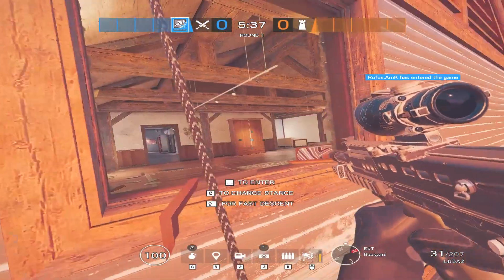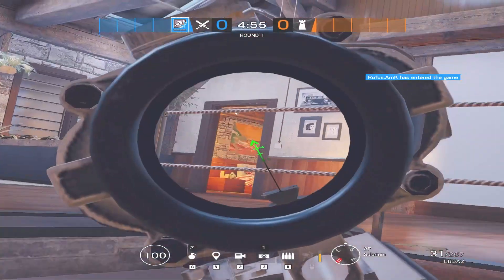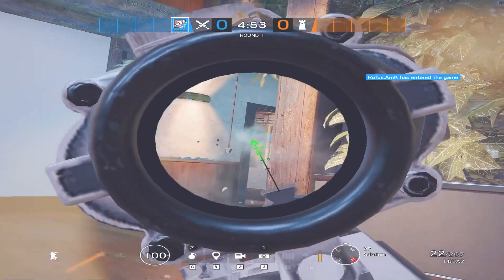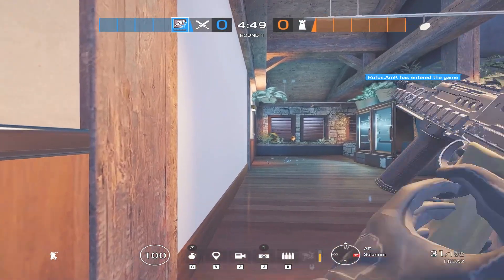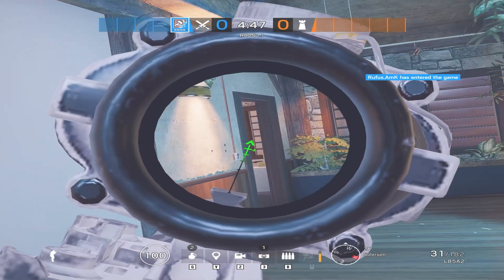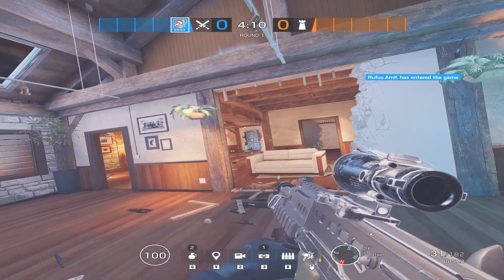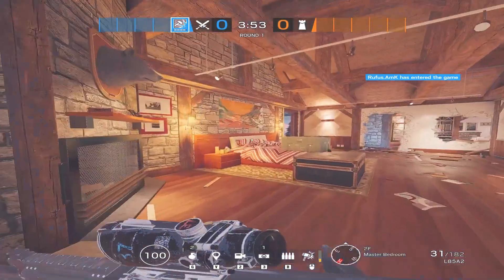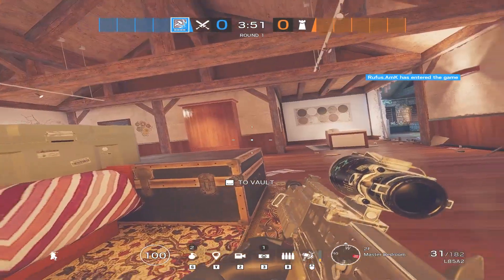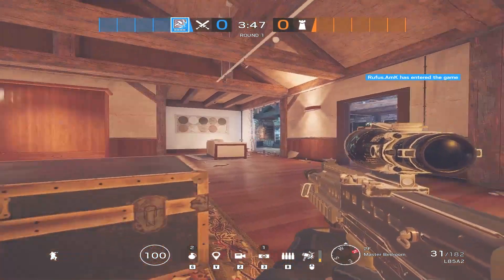However, you can prevent the defenders from peeking in master if you have someone rappel on master window. This allows our entry player to push up the solar stairs and they will only have to worry about one gunfight with somebody in bathroom. At this point we're very close to being able to execute. We will want to open this wall to make it harder for defenders to retake master, then push into site and plant at this bed — there is a lot of cover and we can get there quickly.